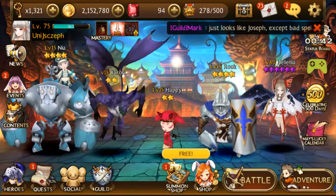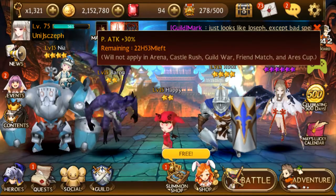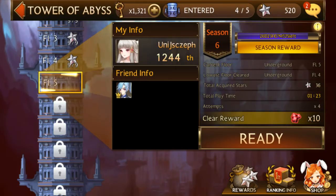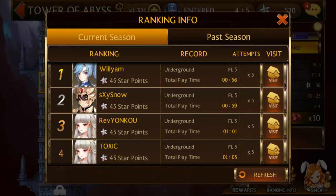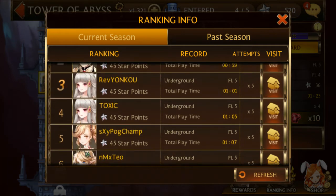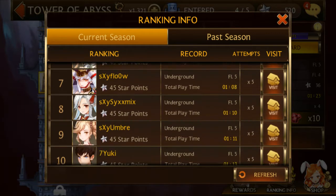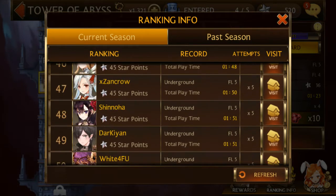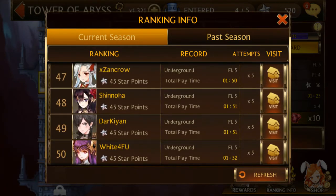Today's buff is 30%. Here is floor five season six ranking info. The number one spot is 56 seconds — that's 20 seconds up. It looks like a lot of people moved up; we went from around 35-46 seconds up to a minute and 52.